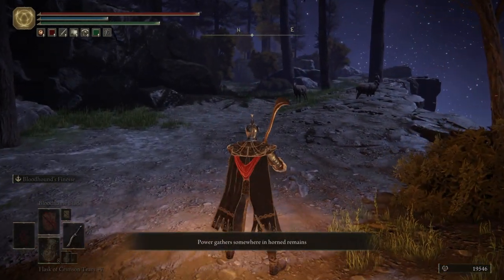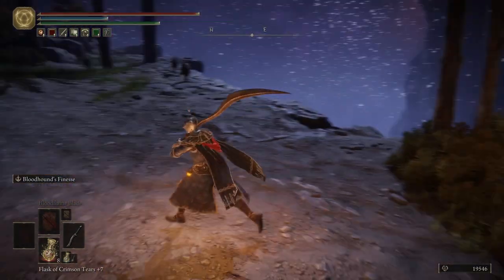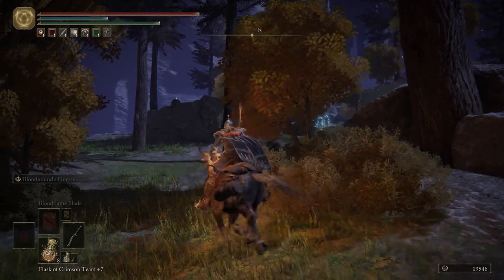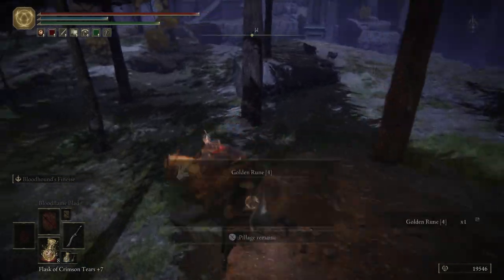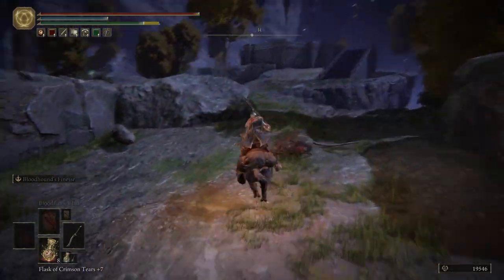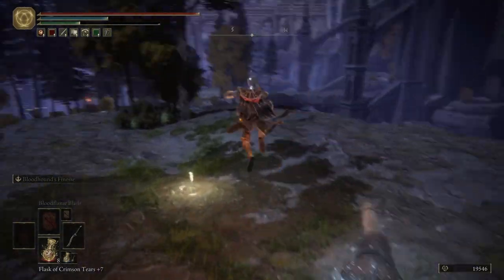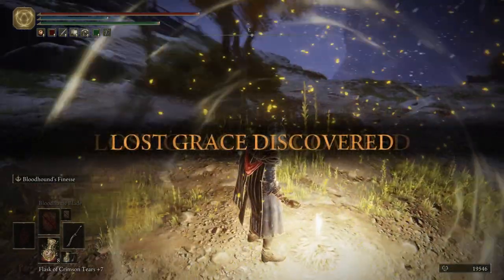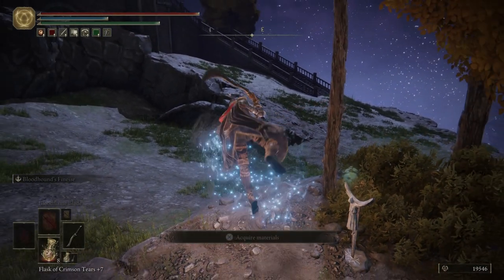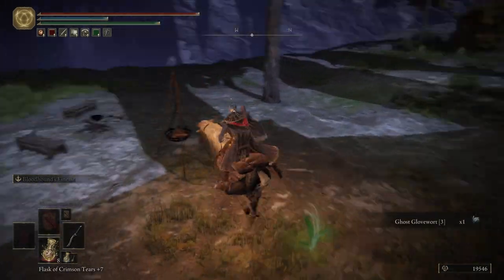The power gathers somewhere in the Horned Remains. So there is a Horned Ancestor Spirit, like a dead Ancestor Spirit, way back there where all the torches are - we're going to be going over there in just a moment. But first we're going to be grabbing this item over here. Be really careful - you're going to have a bunch of those spirits shooting arrows at you. Just grab the item and go right back down. We're going to take the path where all these boulders are to block all the archers, and then head northwest to another grace. Go ahead and light the grace and activate the summoning pool. Before we go up top, come over here and get ourselves a Ghost Glove Wart three.